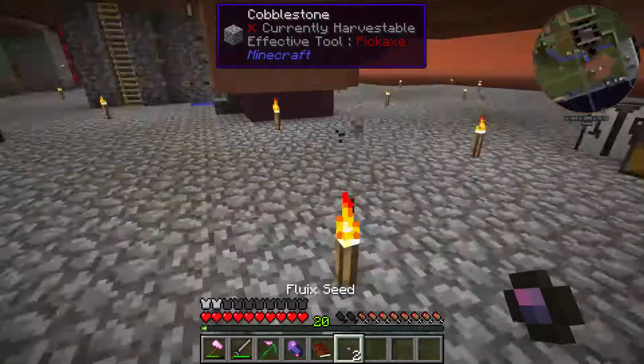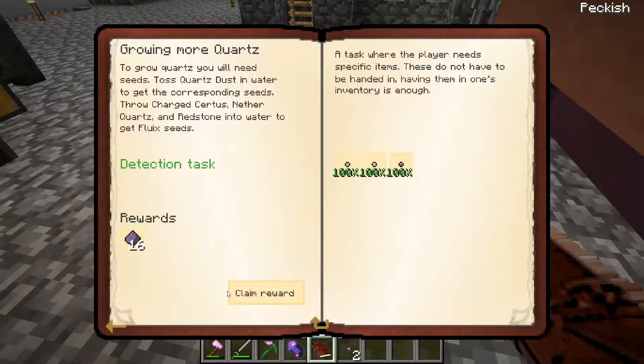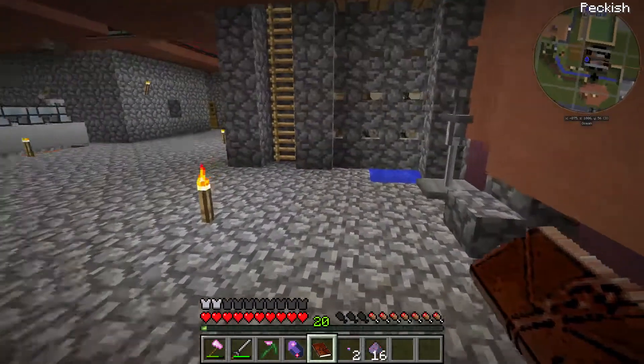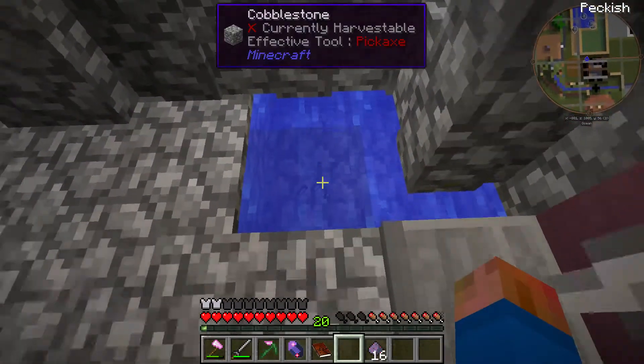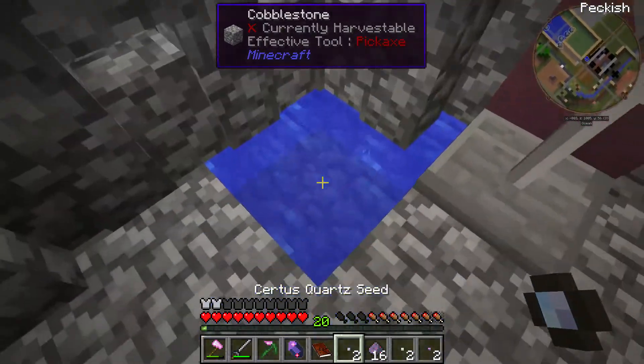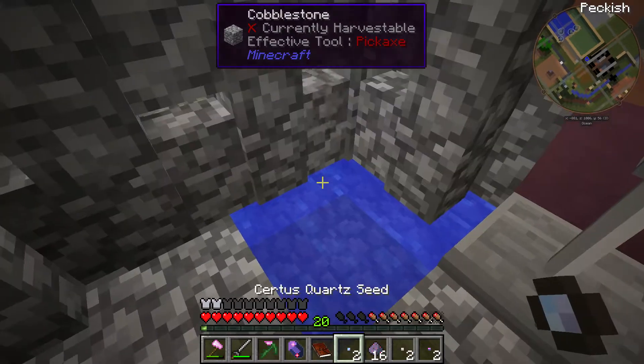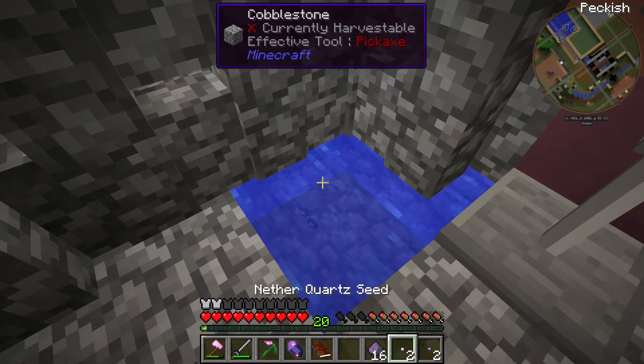Then from there I think I can toss these guys in once I've claimed the reward. I think I can toss those in there. If I pick them up, they're still all at zero percent, but at least it says they won't despawn, so that's good.